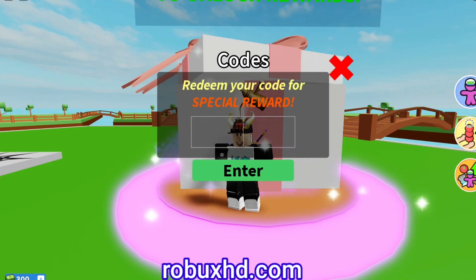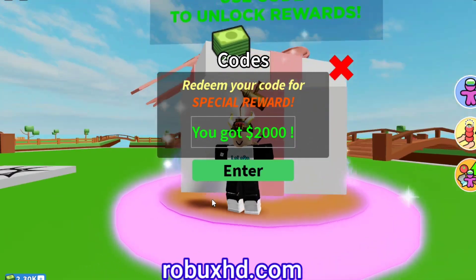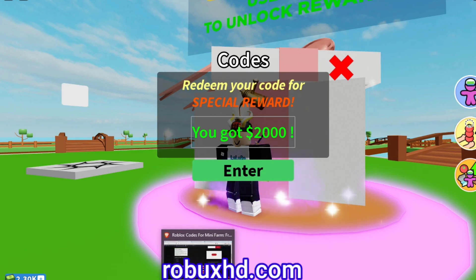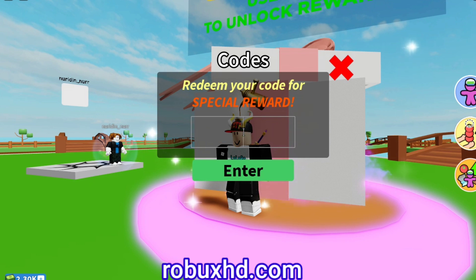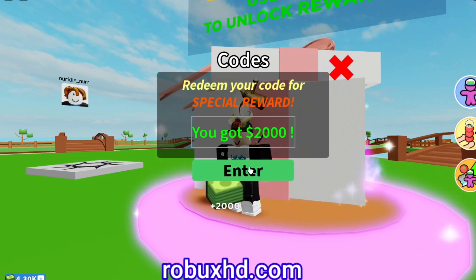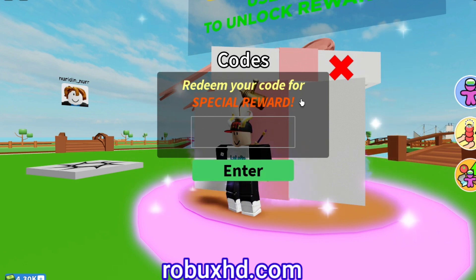Paste the code here — the link to this page is in the description. You can see I got 2000 cash. There is another code as well. I will keep updating this page with new codes, so make sure to visit my website to check the newest codes.